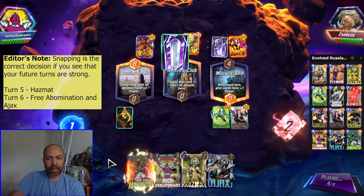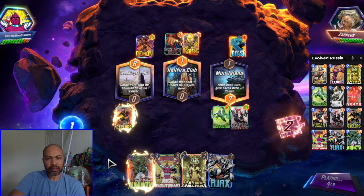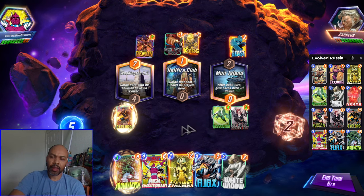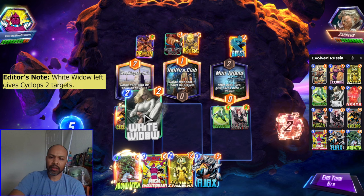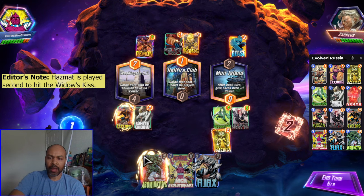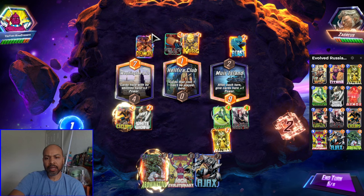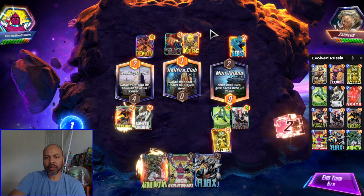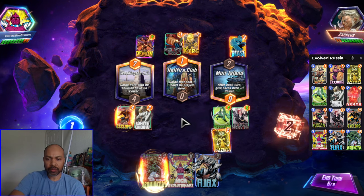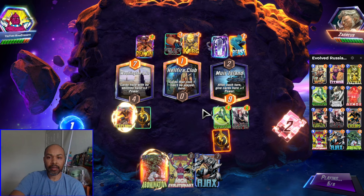They still have priority. This is perfect — I have White Widow and Hazmat. Let's throw White Widow here and Hazmat over here, because next turn I can Abomination and Ajax, and the Cyclops will go off again. The reason I'm playing White Widow left is because I want them to think they are safe middle — they are clearly going to Carnage me middle. So I want them to think I'm going to avoid that lane; I'm not committing any resources here because I can easily flip it with an Ajax. Or I can flip both Ajax and Abomination middle and easily overcome that.